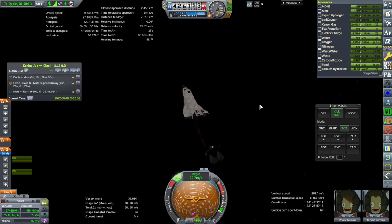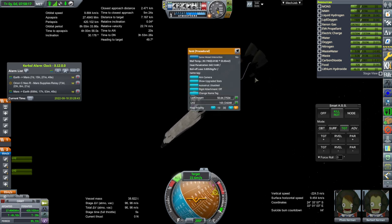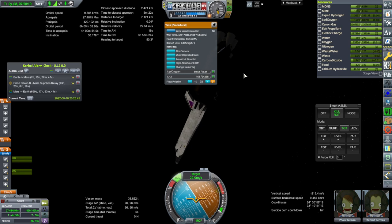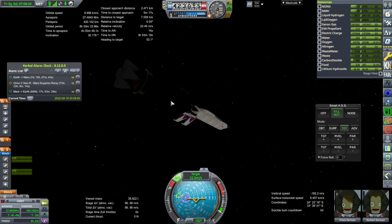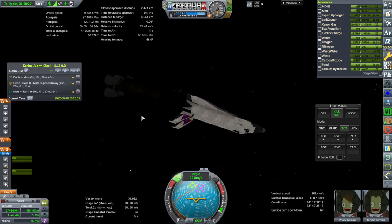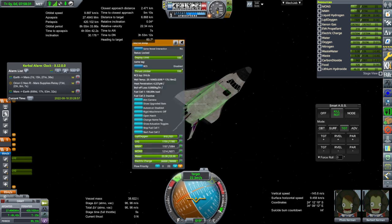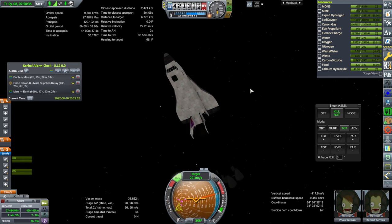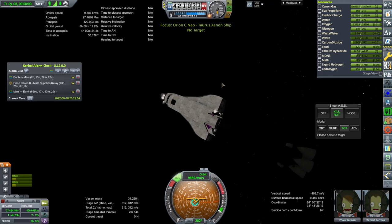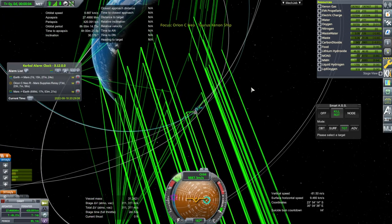Shutdown. We're out of RCS propellant on that stage. Thor's cabin — we're just gonna fling it away. Off it goes. Totally a NASA-approved maneuver, I'm sure. We have very little delta-V here — this was just supposed to do the final bit of rendezvous, docking, and then get itself back into the atmosphere.